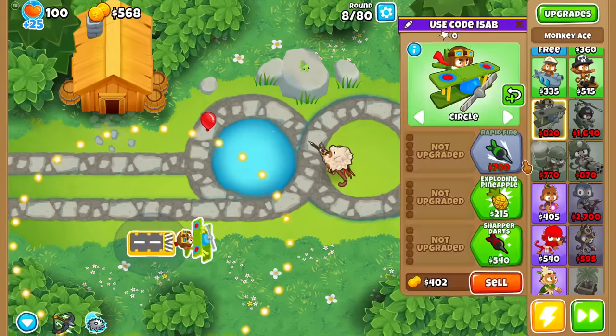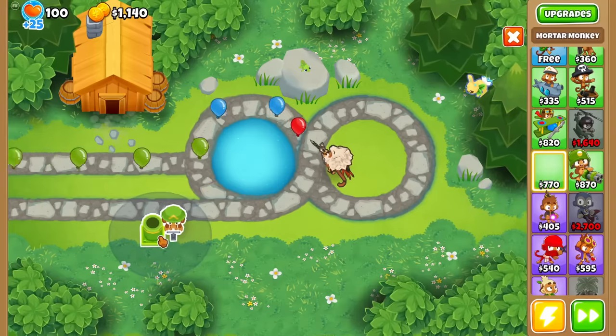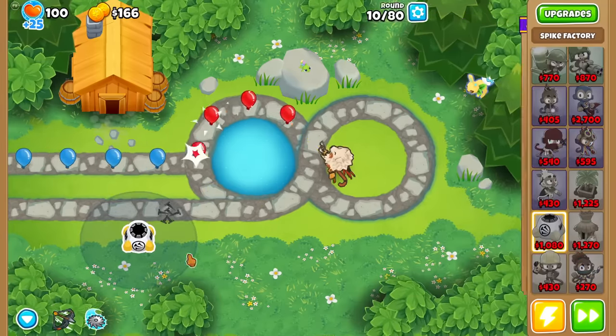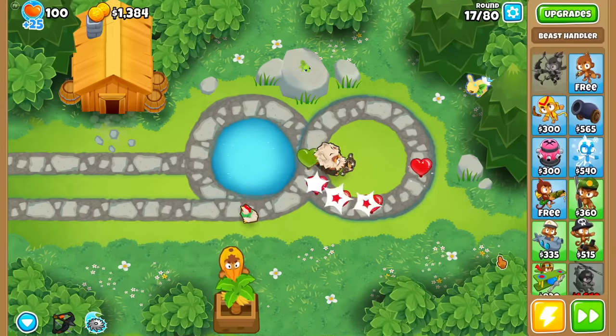For example, the Monkey Ace — I guess that has something to do with it being a flying tower and the pad not actually being the tower itself. The same applies with the Mortar, the Spike Factory, the Heli Pilot, and the Beast Handler, just to get that out of the way first.